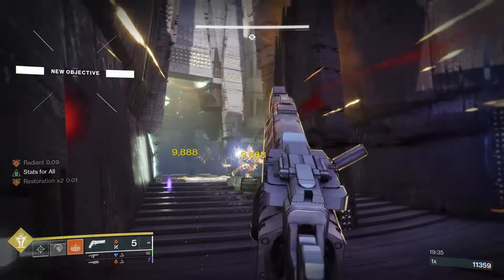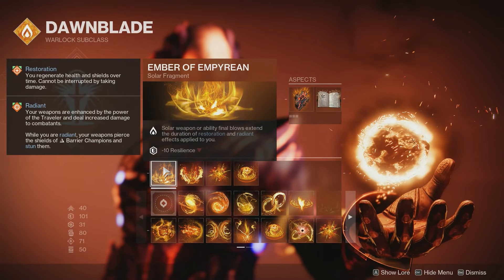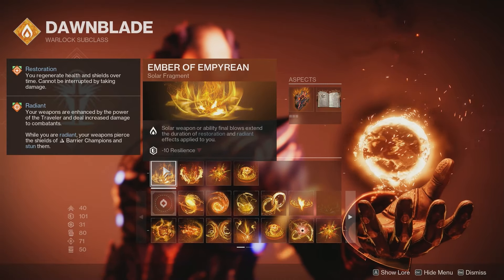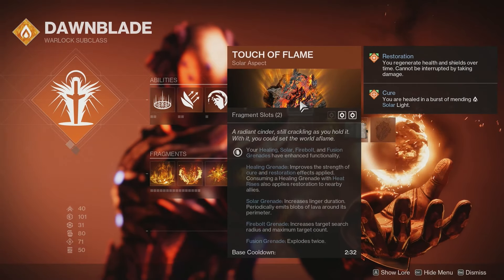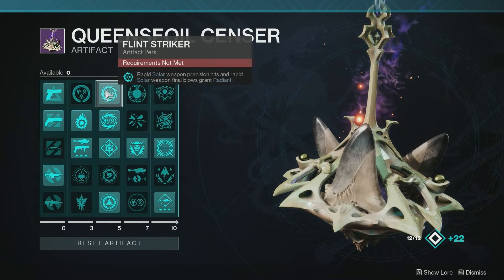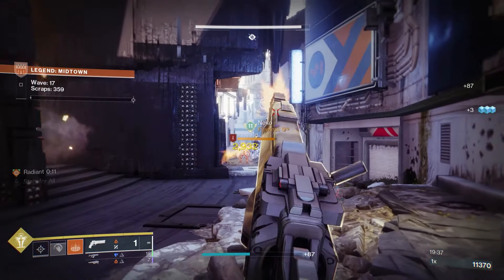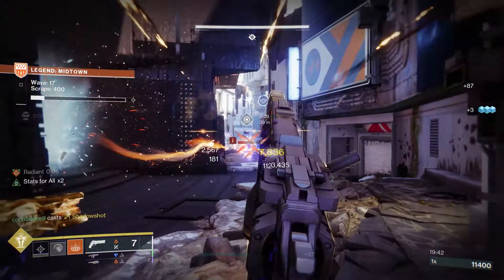For our fragments, first up is Ember of Empyrean — this one's very important. Solar weapon and ability final blows will extend the duration of restoration and radiant effects applied to you. It is minus 10 to resilience. We're going to get restoration times two from the Healing Grenade paired with Touch of Flame, and we're going to gain radiant from Flintstriker on the artifact. As long as we continue getting kills with abilities or weapons, we can keep these up indefinitely.